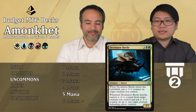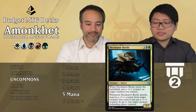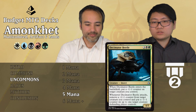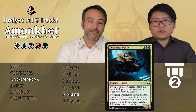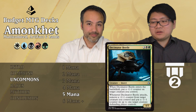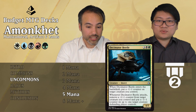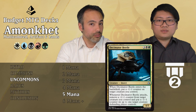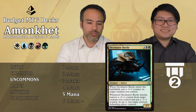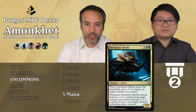The last uncommon is Decimator Beetle — three generic, one black, one green — a 4/5 insect. When it enters the battlefield you put a -1/-1 counter on target creature you control. Whenever you attack, remove one -1/-1 counter from target creature you control and put a -1/-1 counter on up to one target creature the defending player controls. So you're moving your own -1/-1 counters onto opponent's things. Shrinking other people's things for a 4/5 for five mana — what more do you want? This beetle is super sick. Even if you don't have other ways to put -1/-1 counters on things, it's really really good.